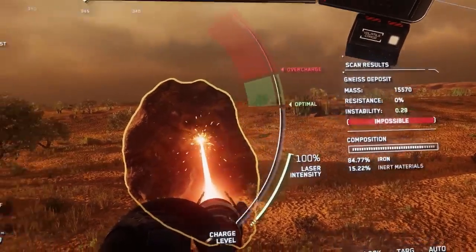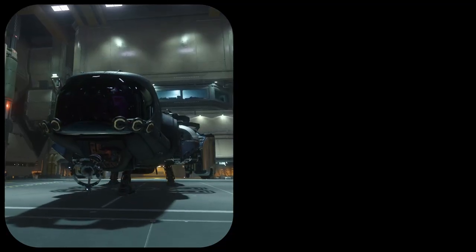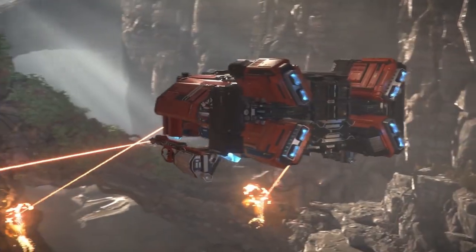With Ship Mining, you'll find it's the easiest way to get rich. First, you'll need a ship — not just any ship, you'll need the Prospector or the Mole. The short version is: one is built for solo mining, the other is more for crew mining.